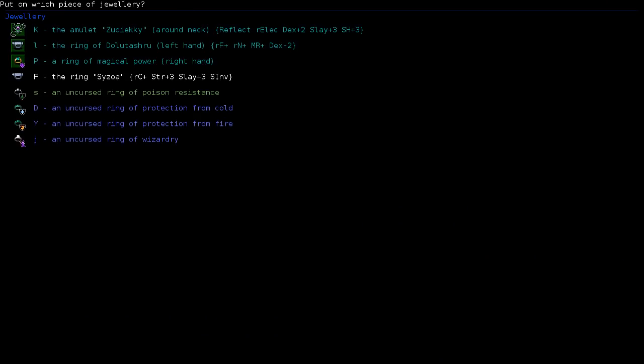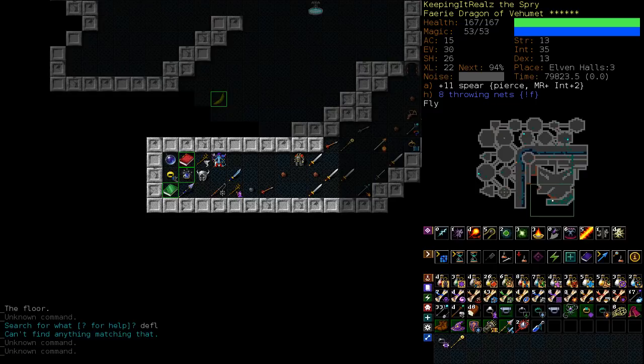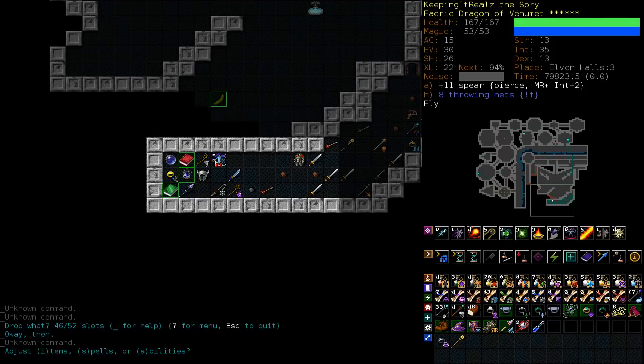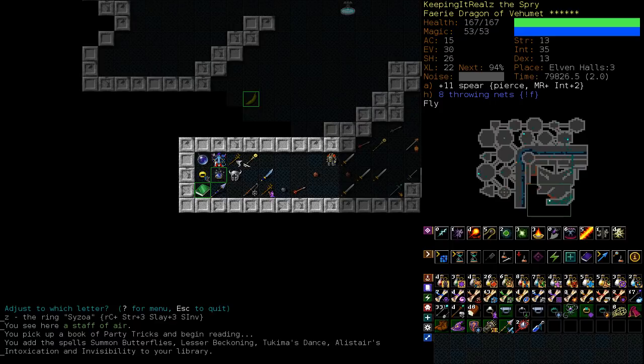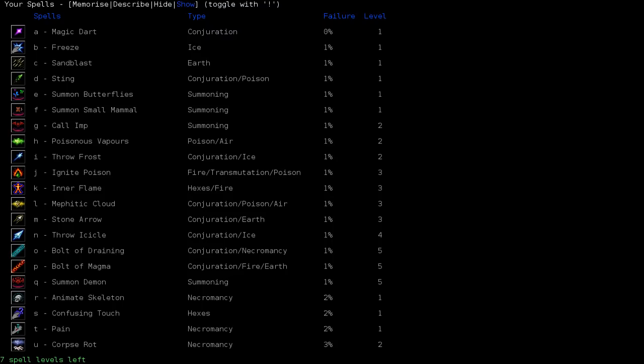I wanted to put that ring onto Z, which is the letter I always have my C invis ring on. This one had summon butterflies in it, which if you have the spell levels for is pretty much always worth getting. It's in our hidden list of course. You don't need to use it very often, but it can be extremely handy.